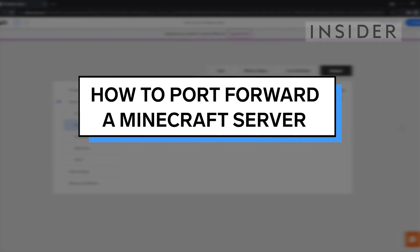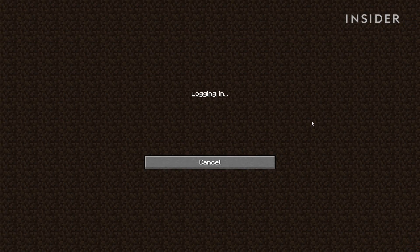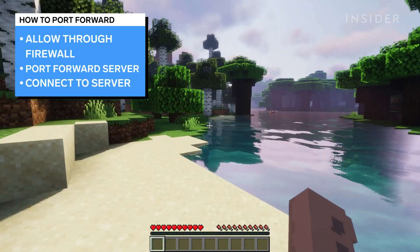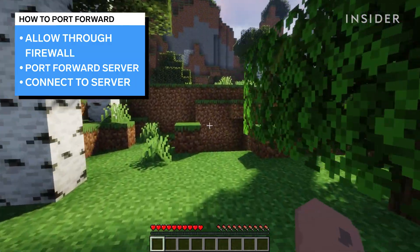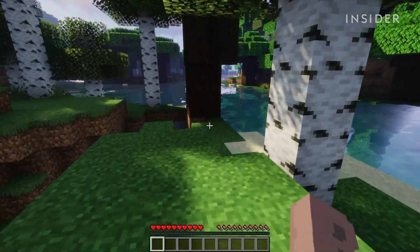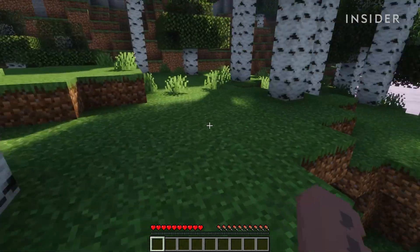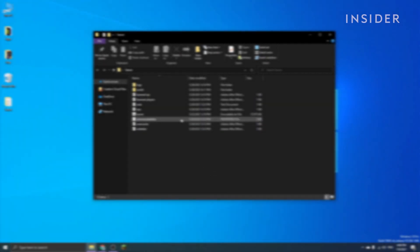In this video we will show you how to port forward your Minecraft server. Forwarding a port allows people who aren't on your Wi-Fi network to join a server that you're hosting. We will show you how to allow the port through the firewall, how to port forward your Minecraft server, and how to allow others to connect. While port forwarding is generally safe, make sure you have a good understanding of port forwarding and your network's security before you begin.